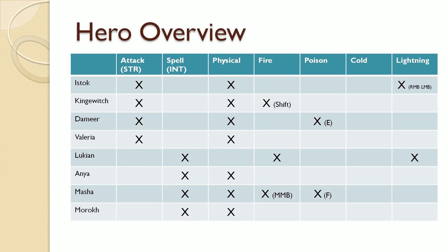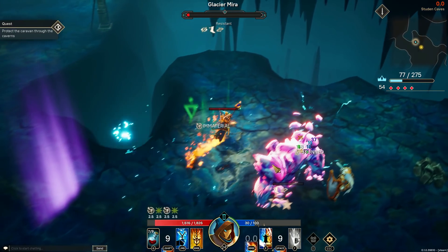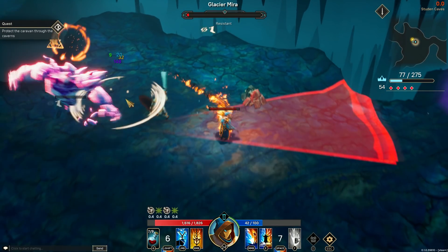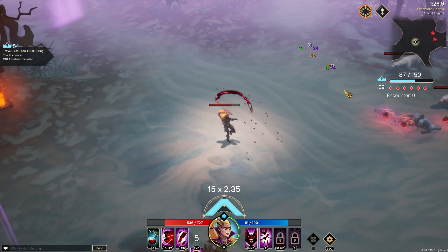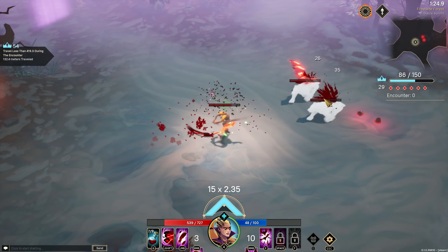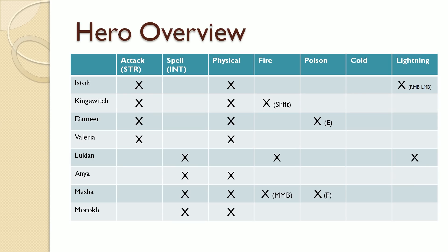Now the spellcasters. Lukian uses fire and lightning spells equally, depending on which mouse button you click. Anja is different — while she is a spellcaster, she only uses physical spells. Masha's damage output is more mixed: she mostly uses physical spells, but her middle mouse button does fire damage and her ultimate ability does poison damage. Lastly, Morok is a spellcaster doing solely physical damage.